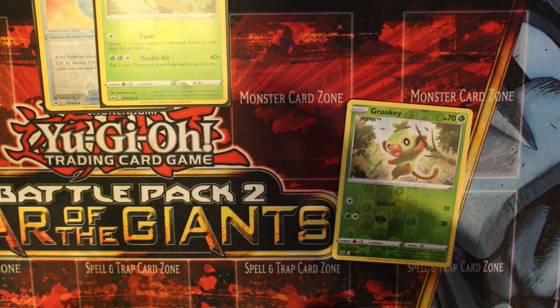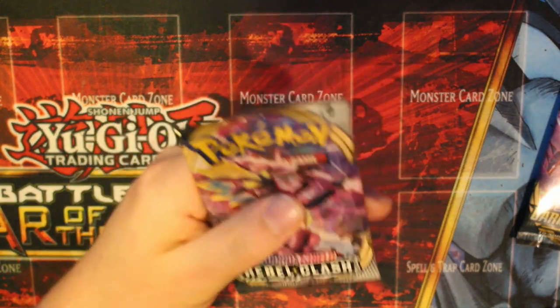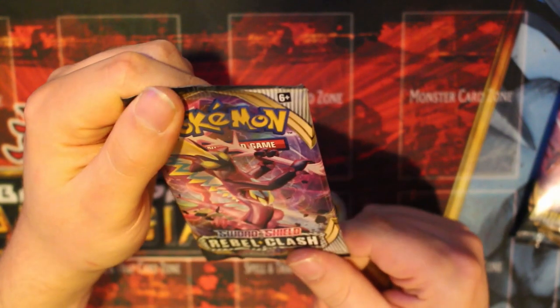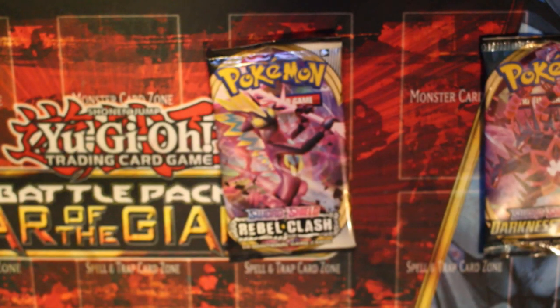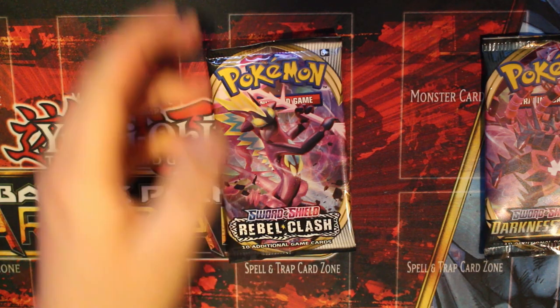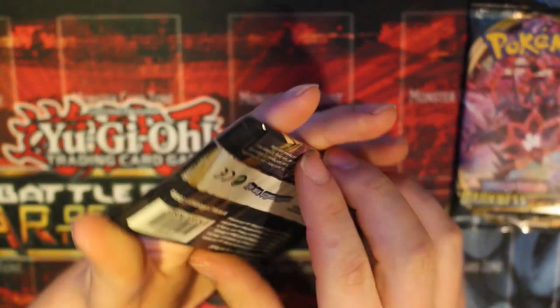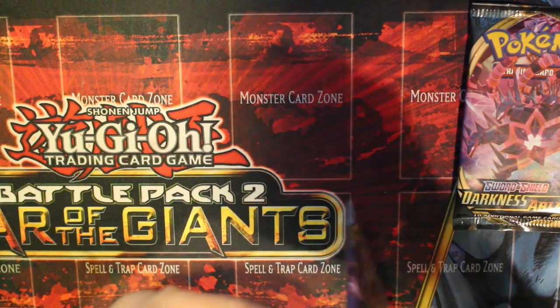Let's do this blister now - oh, it comes with Rebel Clash and Darkness Ablaze! When I was on the site it just said Darkness Ablaze. So we start with Rebel Clash - I was only really interested in Darkness Ablaze, but last time we did some Rebel Clash too. I was expecting two Darkness Ablaze packs - it might have been in the full description but I didn't actually read it. Something I should probably do from now on.